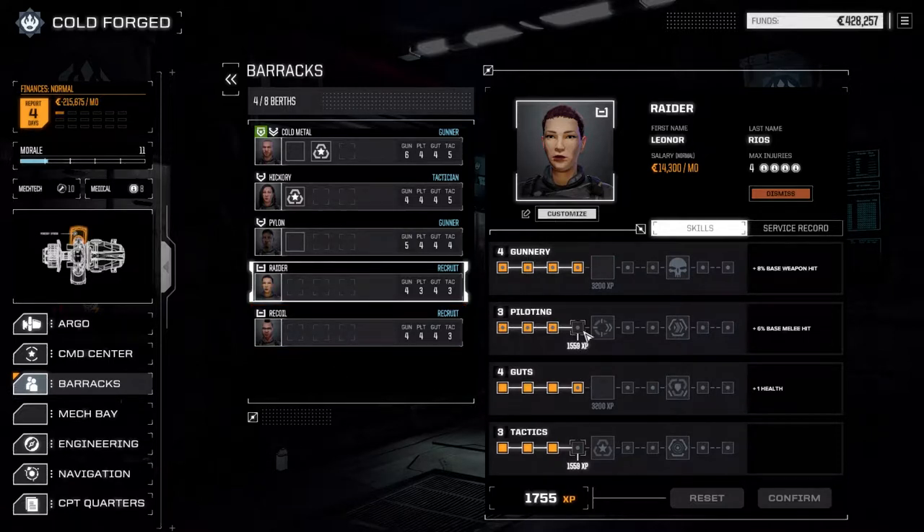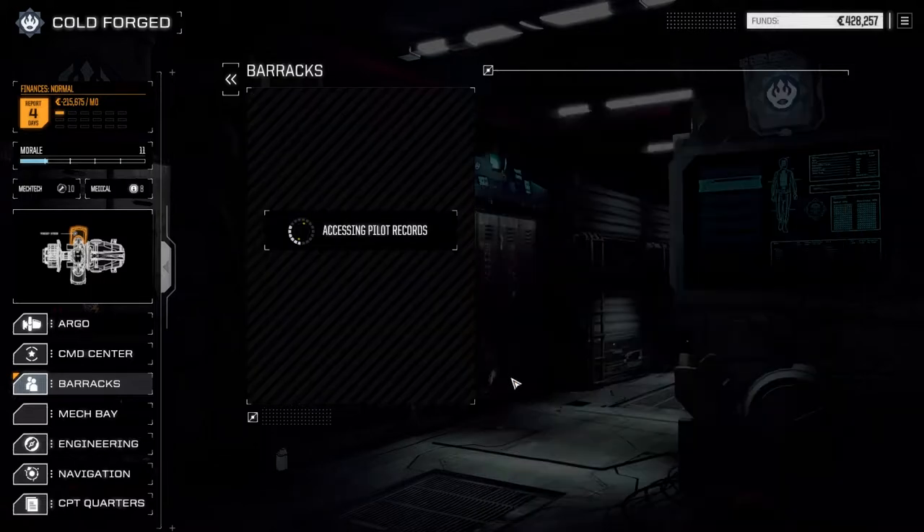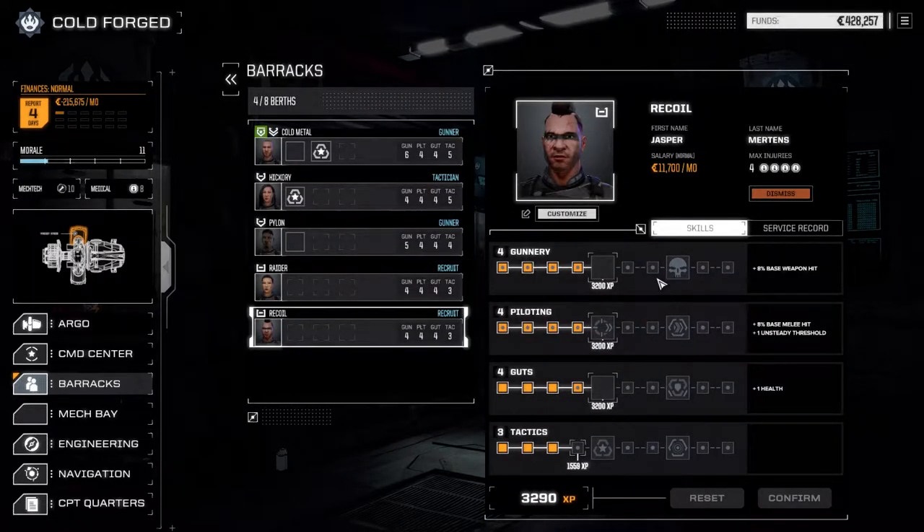We're going to bring Raider's piloting up slightly to get some unsteady threshold and recoil reduction - we're finally going to be able to get in there and use some of this stuff.